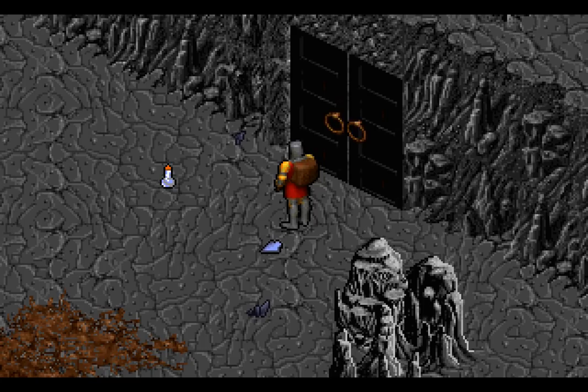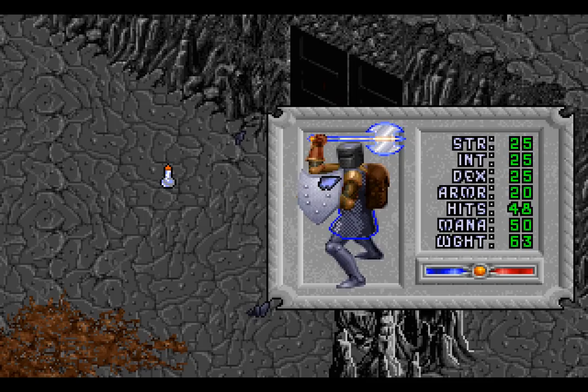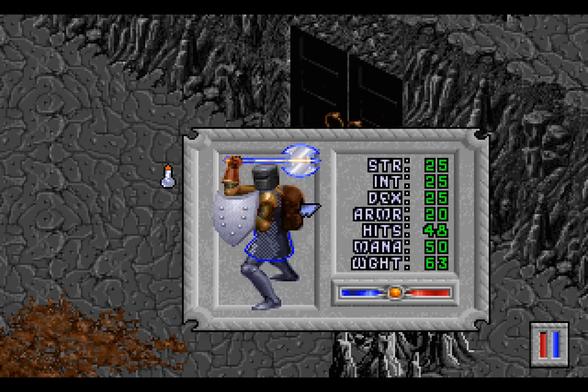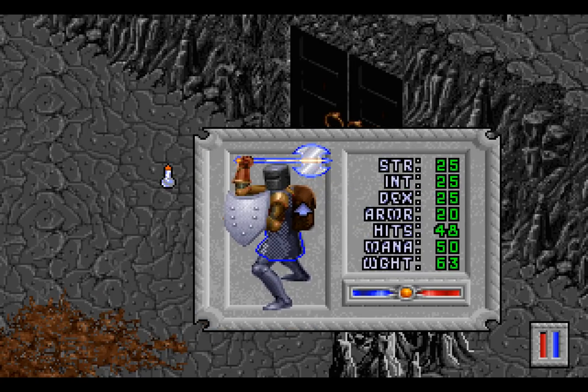Welcome back, folks, to Let's Play Ultimate 8! When last we left the Avatar, we managed to find Stone Cove! We also found the Axe Deceiver, which contrary to what that book we read said, does exist, and it existed on an island far away from shore.